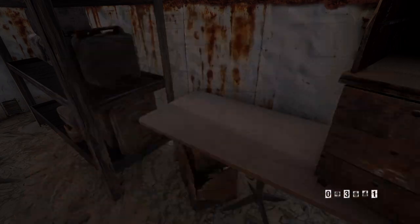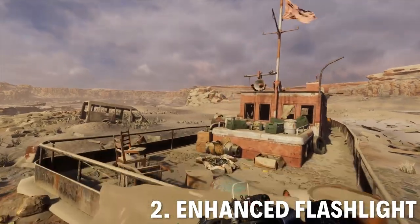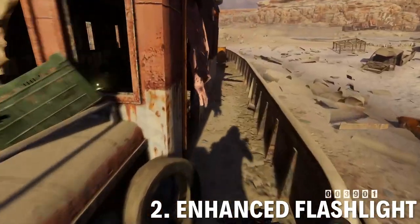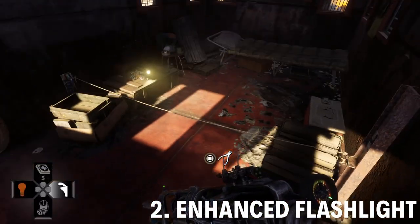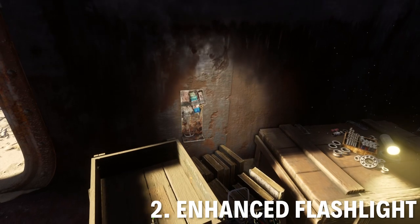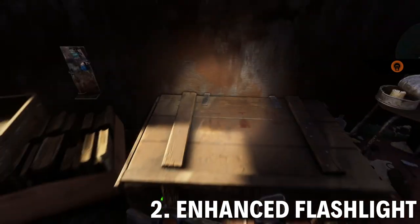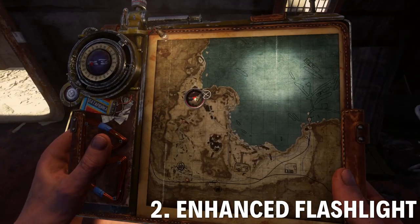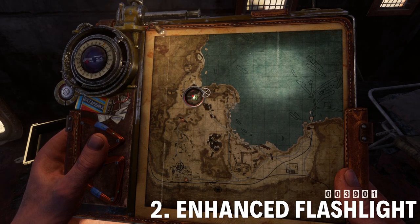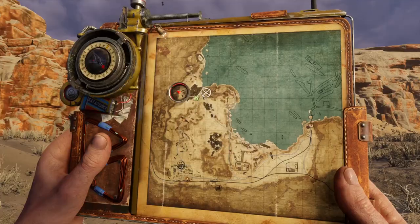Next one I'm going to look at is the enhanced flashlight. This makes your flashlight be flashier. You find this also in the northwest section. There's this trapped abandoned boat somewhere in the middle of nowhere. This is after that shipwreck, when you pass through that area. Beware, this does use up more energy but it's more powerful.